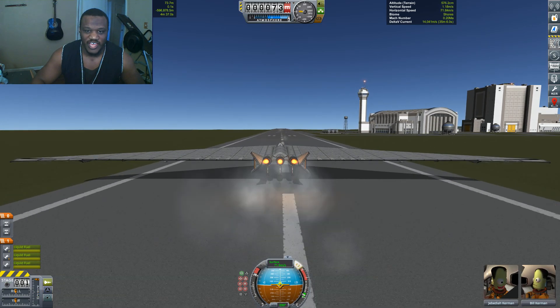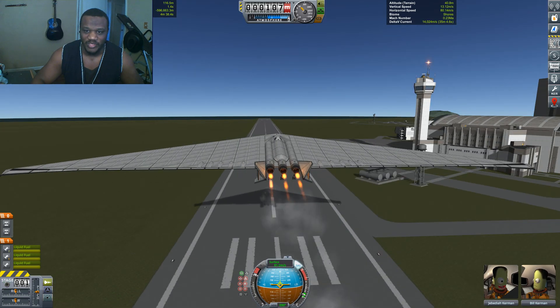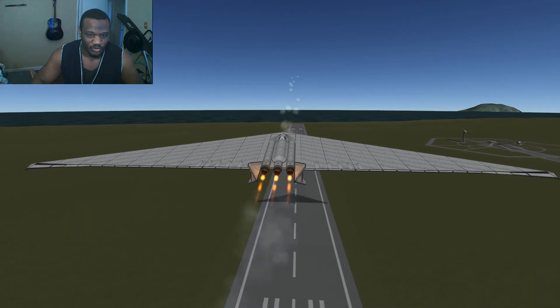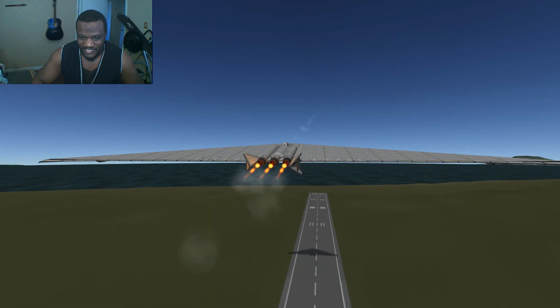Just in case things go awry, it's good to be away from them. Because our wingspan brings everything really close. And look at that shadow on the ground — that is menacing.